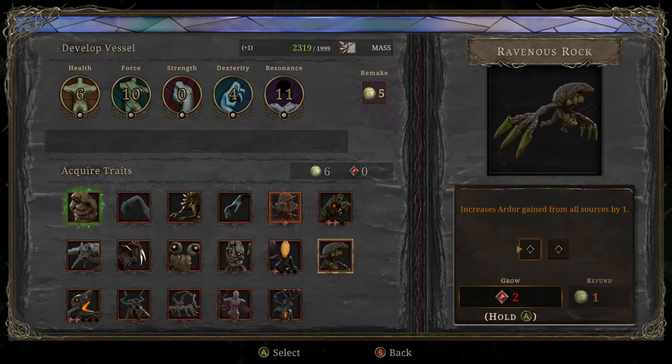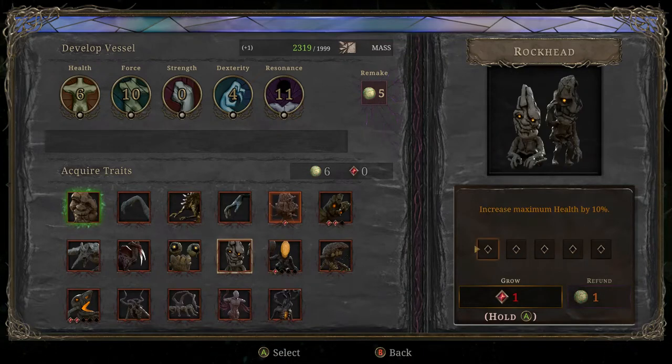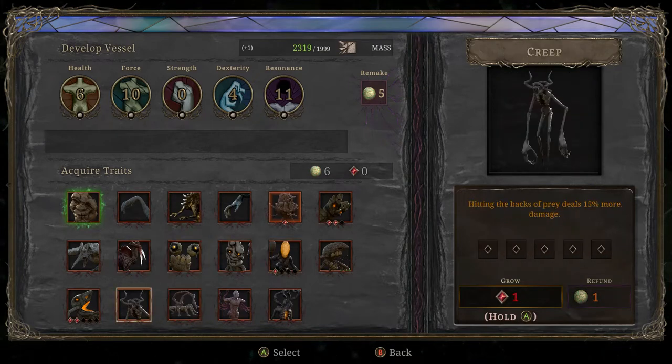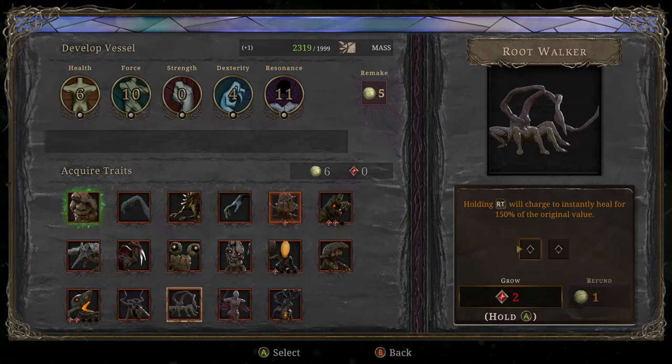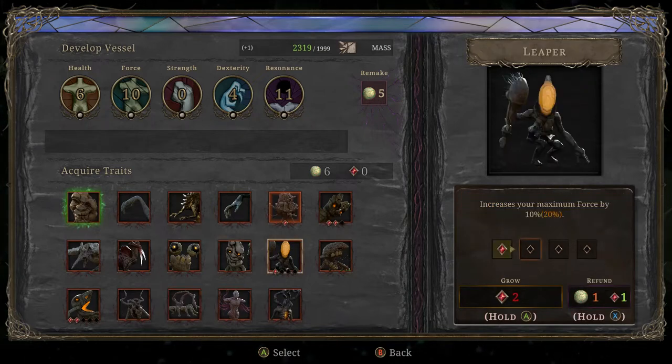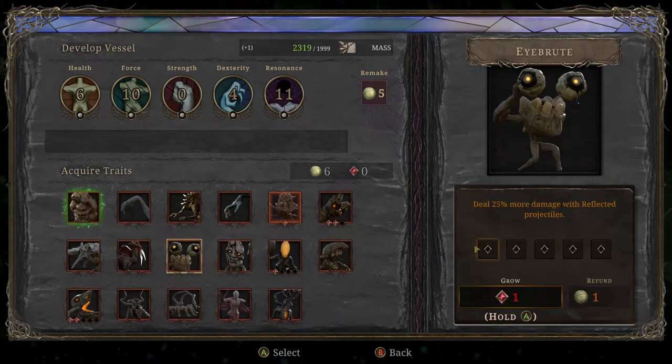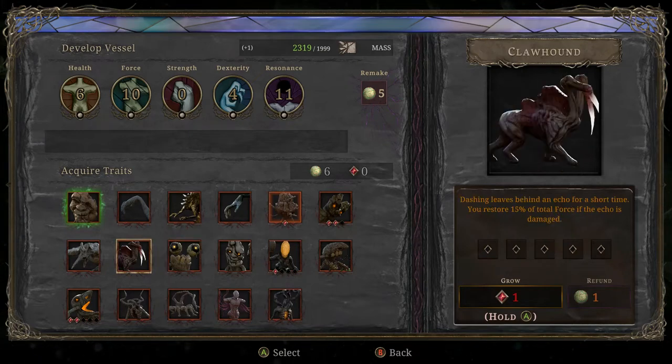Anyway — maximum health, obvious choice to go for. So I think I want to go for the charged heal, then one more level in maximum force, maybe a little bit of health. This ability is kind of cheap — 25% damage increase for one hunt point. Honestly not bad. That does go up pretty drastically, but 25% is a very substantial increase.